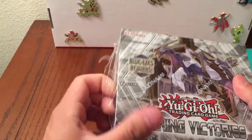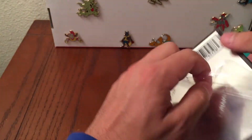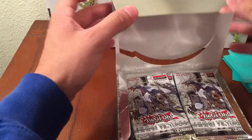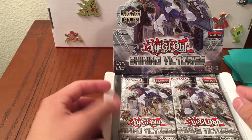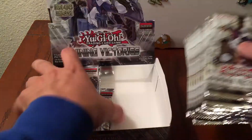Finally! I didn't want to ruin the box because I want to keep it - the Crystal Wing Synchro Dragon or whatever on the cover has really nice art. I'd like to pull that out of a pack, but I'd also like to pull Blue Eyes dragon support, like I said, because I'd like to make a Blue Eyes deck. We'll start on the right side for now.